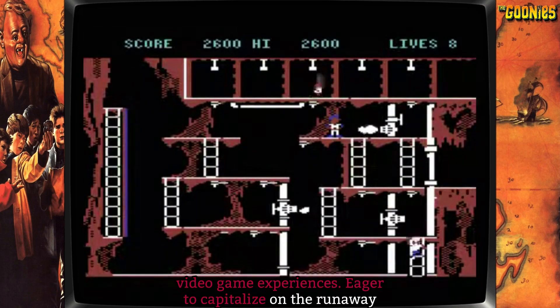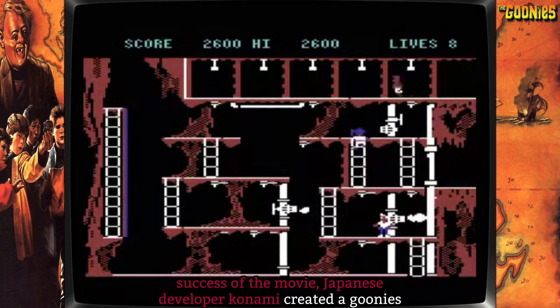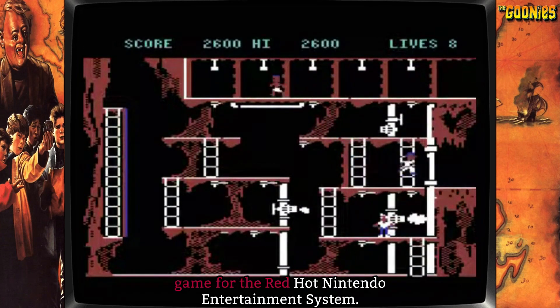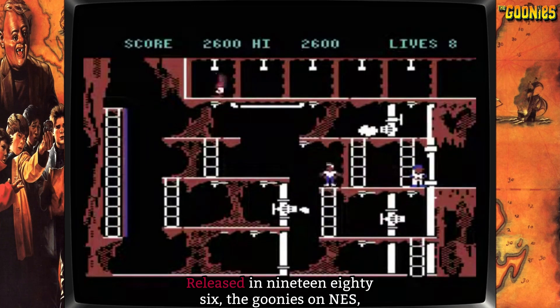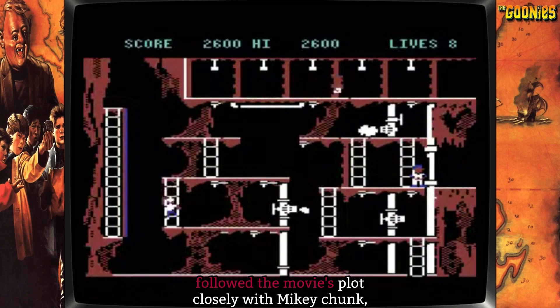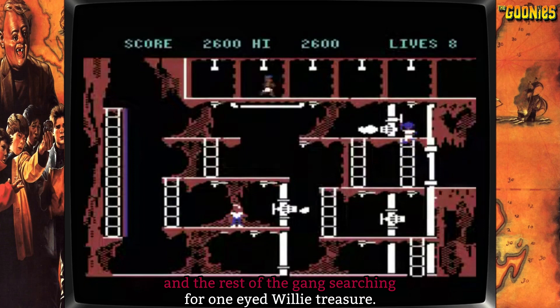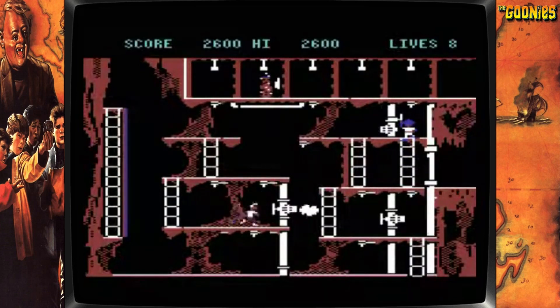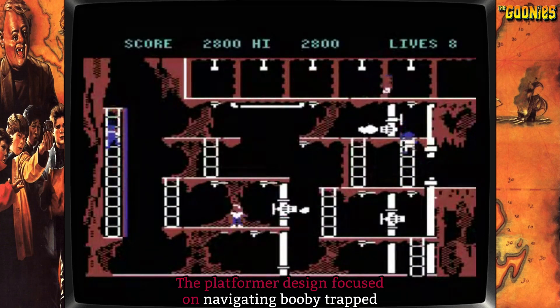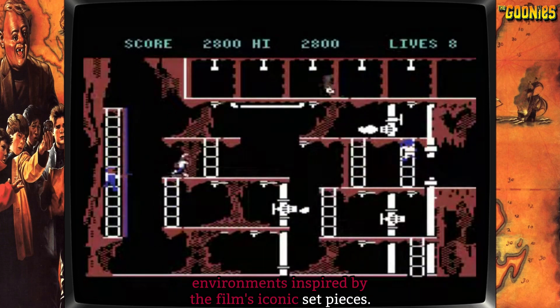Eager to capitalize on the runaway success of the movie, Japanese developer Konami created a Goonies game for the Nintendo Entertainment System. Released in 1986, The Goonies on NES followed the movie's plot closely, with Mikey, Chunk, and the rest of the gang searching for one-eyed Willy's treasure. The platformer design focused on navigating booby-trapped environments inspired by the film's iconic set pieces.